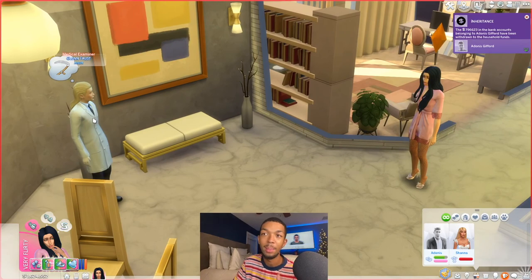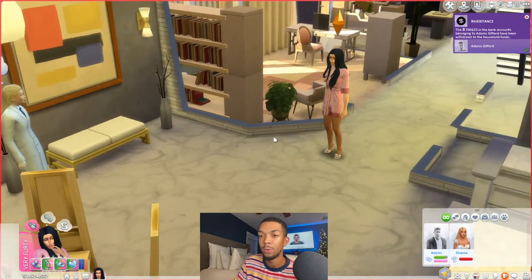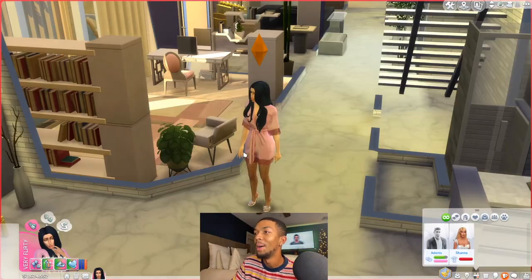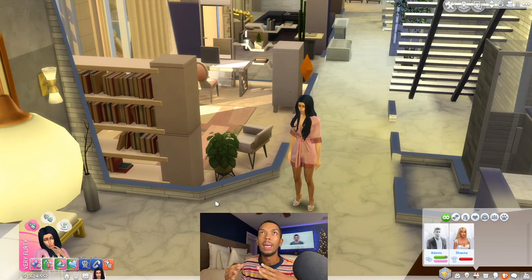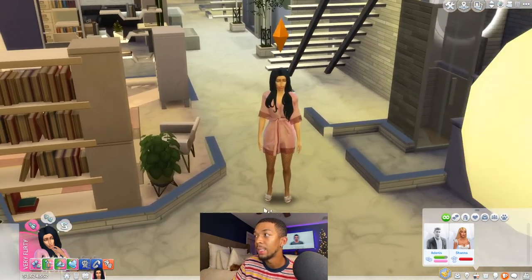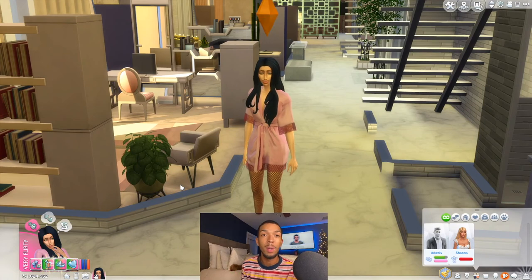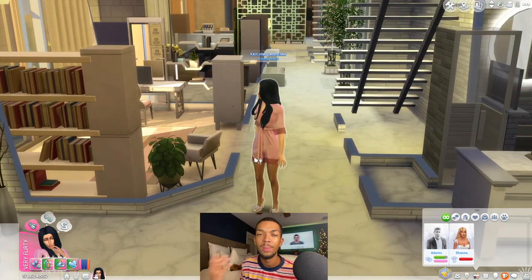After he died, he had $796,623 dollars in bank accounts belonging to Adonis, and they have all been withdrawn to the household funds. Kaelin Langerak is now worth 1.6 million dollars. If you have a big family, it's even better because you can split it into their bank accounts. In past games we had something like an inheritance or a will and I wanted that aspect back — I really like this. Now you can do family planning, making sure you're saving money from your paychecks so you can give money to your kids when you pass on. Little things like that really make the game a lot more real to me.